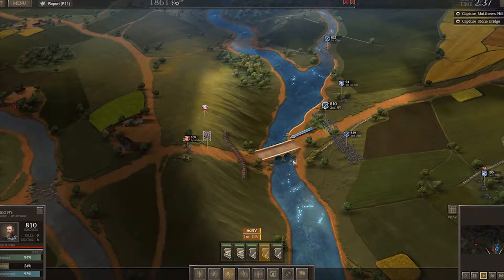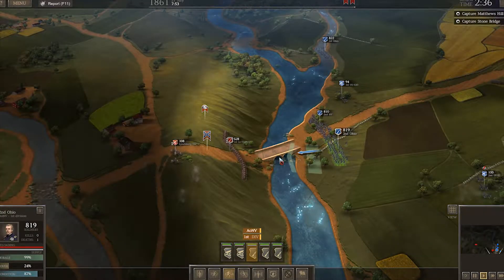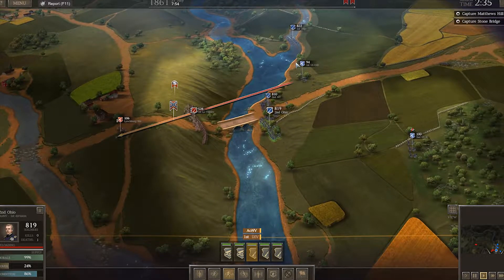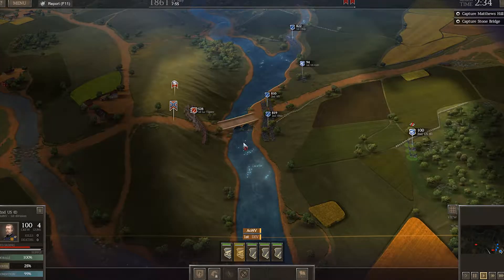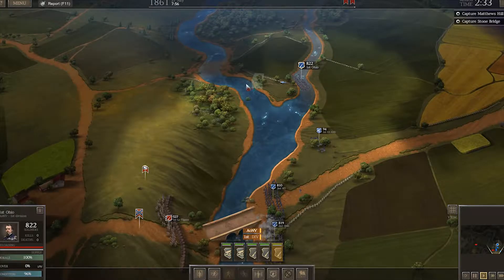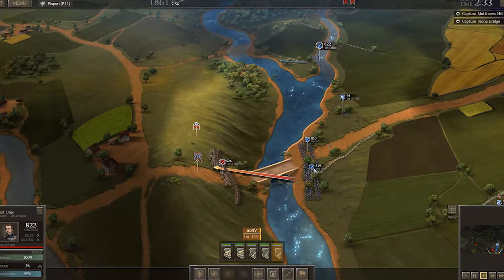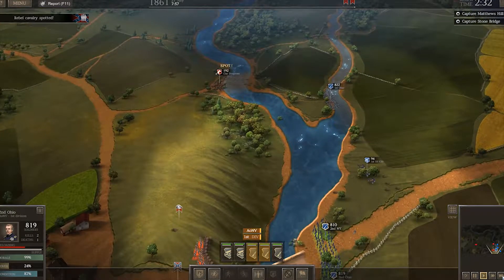I'm marching this infantry forward because I'm pretty sure — yep, there they are. And it is the first Louisiana Tigers. They are a very good infantry unit. They're bringing their artillery back, which is odd to me. So we'll just soften them up a bit. Rebel Cavalry spotted — they're Dragoons too, so they're actually heavy infantry that's mounted, if I remember correctly.